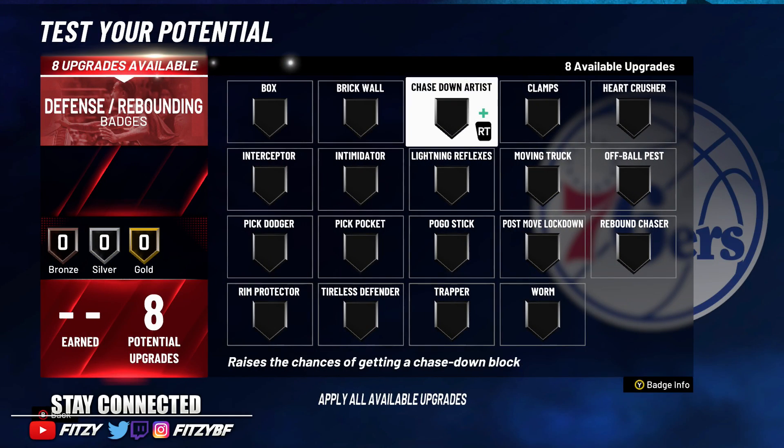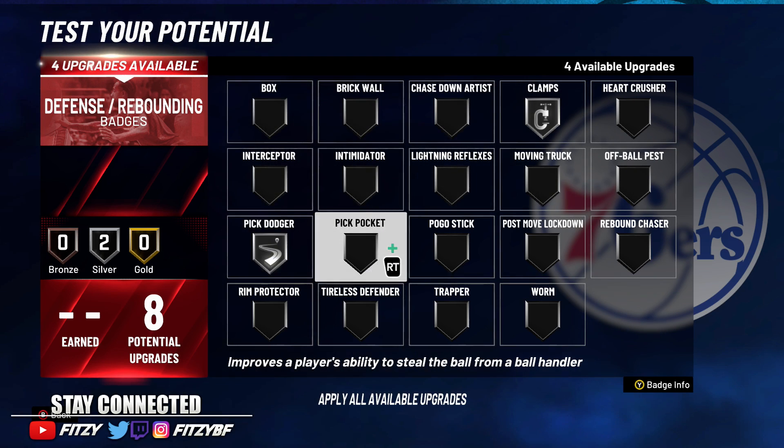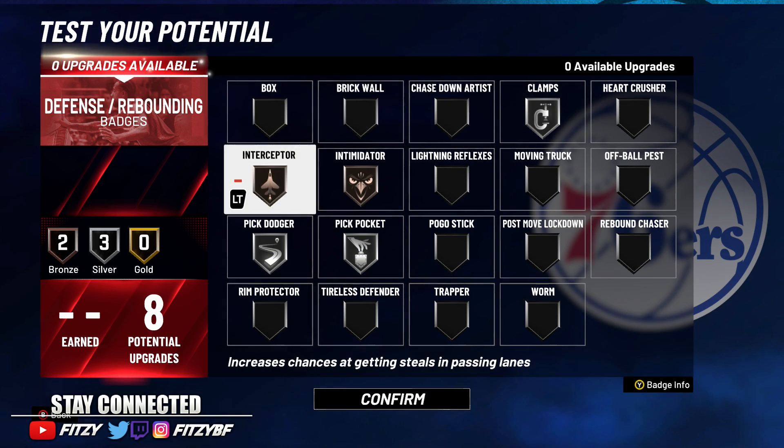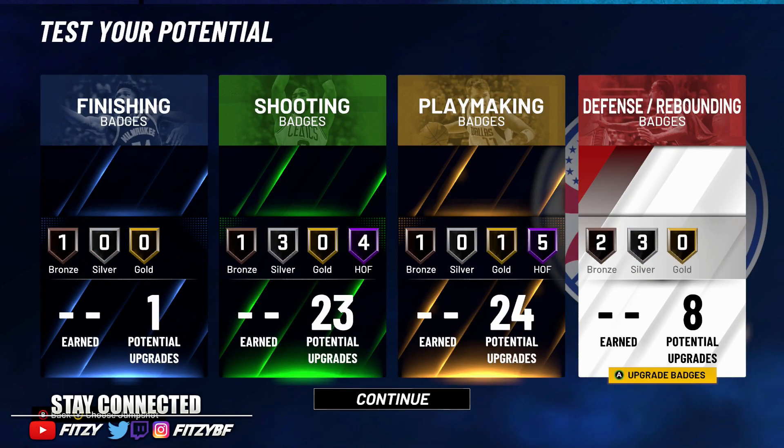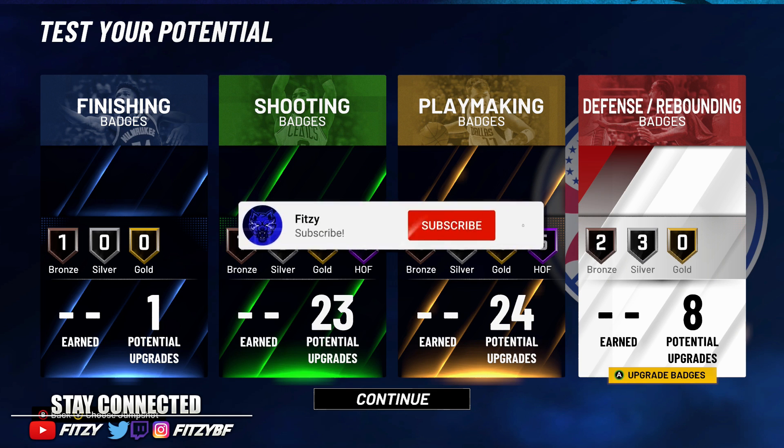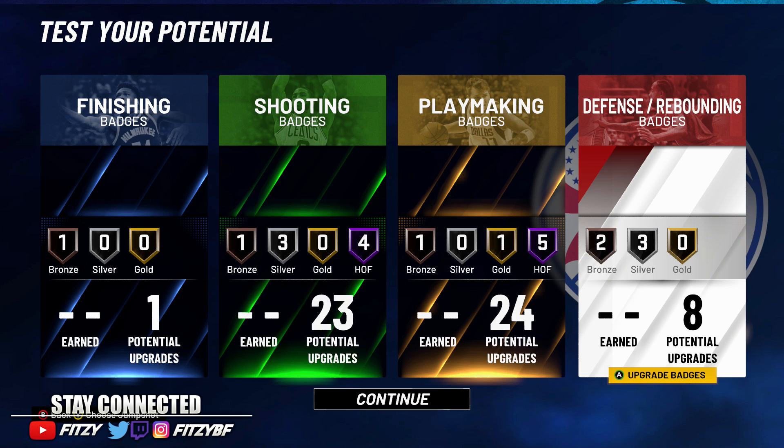For defensive badges: clamps on silver, pick dodger on silver, pick pocket on silver, intimidator on bronze, and interceptor on bronze. That gives a solid badge spread for this build — I wish I had adjusted my build this way because it would have been a lot better for defense. Anyway, I hope you guys enjoyed the video — leave a like, subscribe if you're new. I'm not spamming build videos; this is setting up for tomorrow's video. No more build videos for a couple of weeks — I've got a lot in store and I'll be streaming soon, so follow all my socials below.